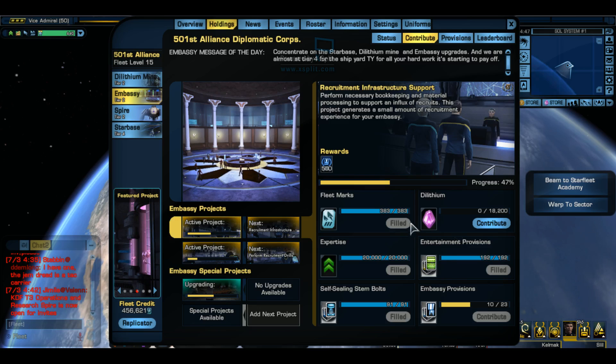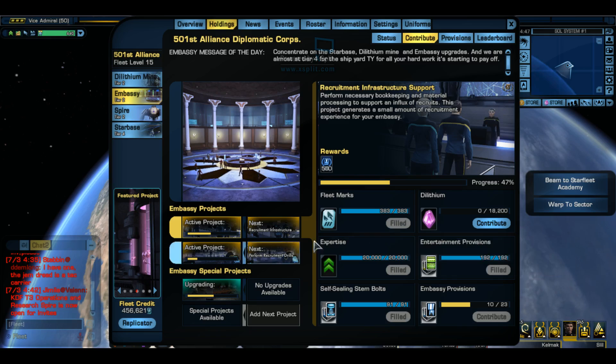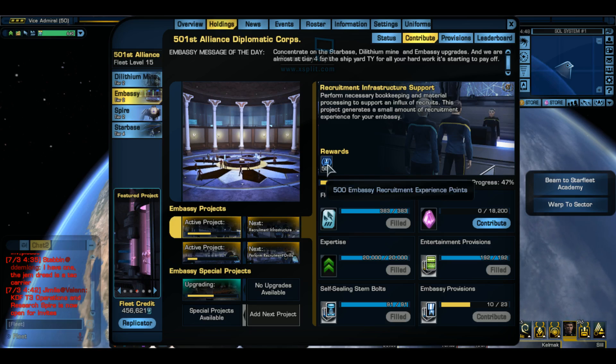So with that said, this is the embassy. Today I'm going to be helping you figure out all this stuff. When you donate to these projects, you get something called fleet credits. When you get fleet credits, you can spend them on a vast number of items. If you were to click on this project - recruitment, infrastructure, support - what you're doing when you donate is you're helping the fleet get a little bit farther in this project line, which is yellow.